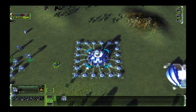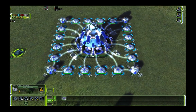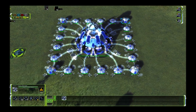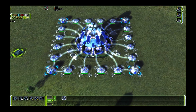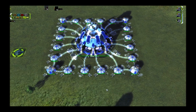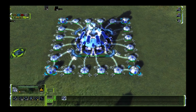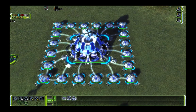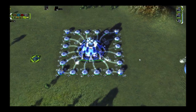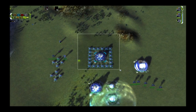Next on the list is the T3 power generator ringed by T2 mass fabricators. I usually place some storages on the corners because when I scale up my eco with these I want some extra storage. This is the stage of the game where large-scale T3 land battles happen or experimentals die, and if I don't have storage to keep the mass that's usually bad. This exact template — which you can just copy and build yourself — is quite fast to make and takes 5 minutes and 30 seconds to repay all costs. But you probably need to shield it, otherwise it's going to die pretty quickly.